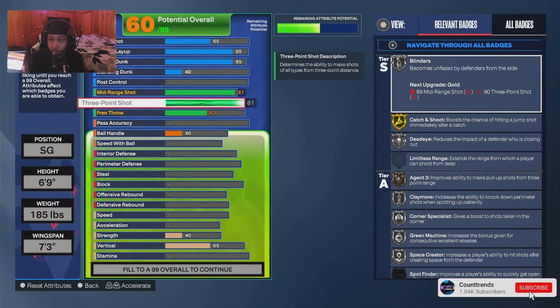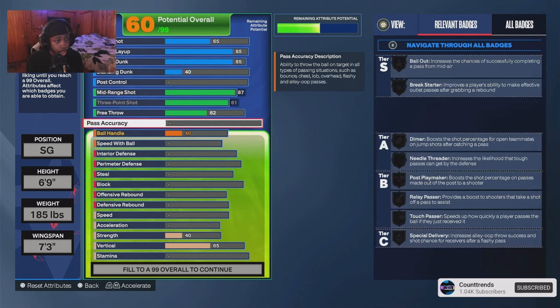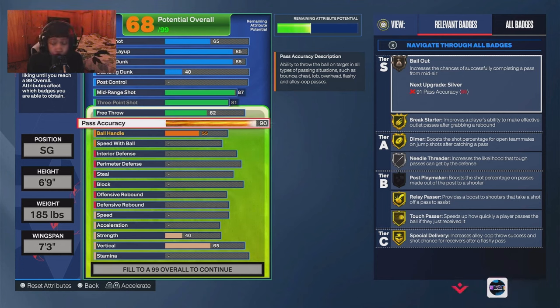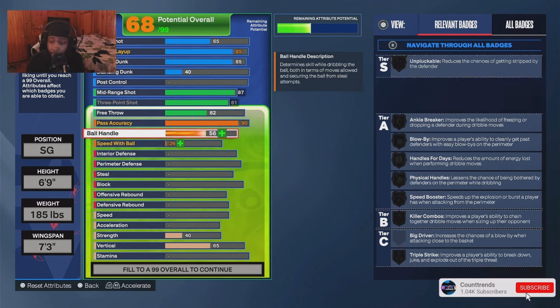This is the two-way diamond three-level threat that people were asking me about. I went 89 pass accuracy — I'm actually at 90 pass accuracy with a sleeve. If you want the diamond name you need 90 pass accuracy. If you don't care about the diamond name you can go 85 and still get Magic Johnson and Melo pass-outs. I went 90 just for the diamond name.